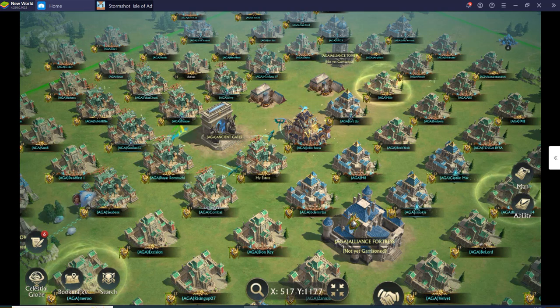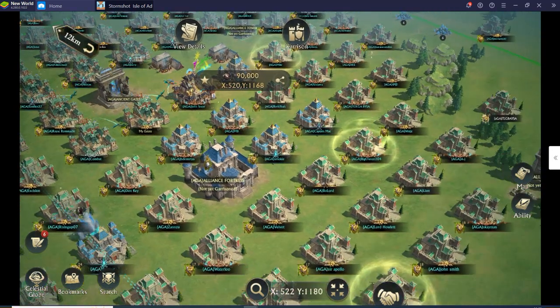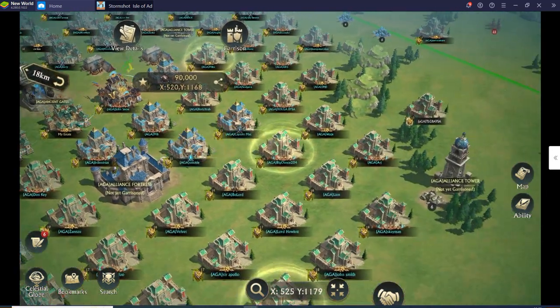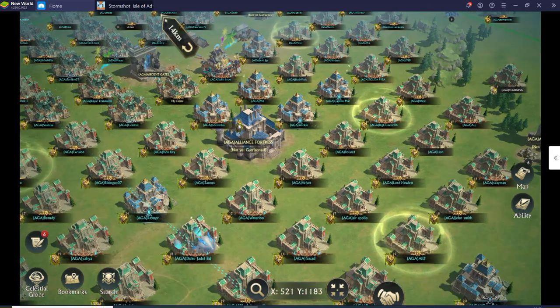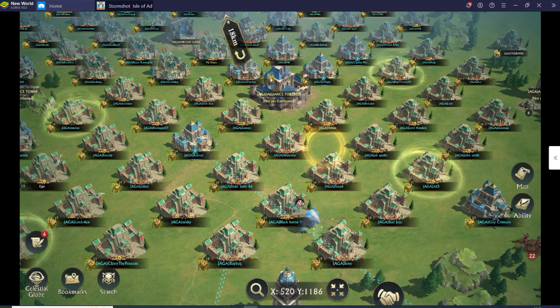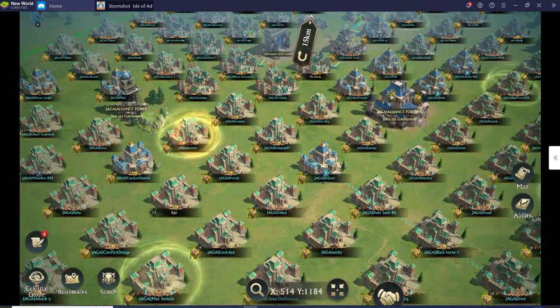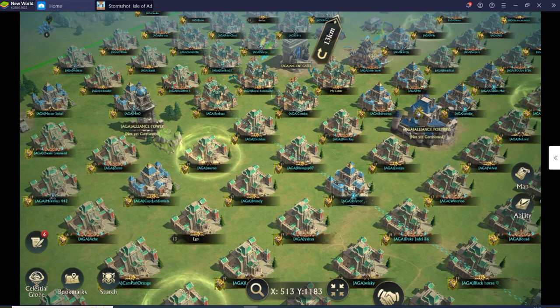When you first put your castle down you have a square with four corners. Put one tower in one corner and another tower in the opposite corner, then do the same for the other two — four towers in the four corners of your box. That gives you the most room for the alliance. Once your four towers are placed, you'll see a much bigger square that's still even and organized.